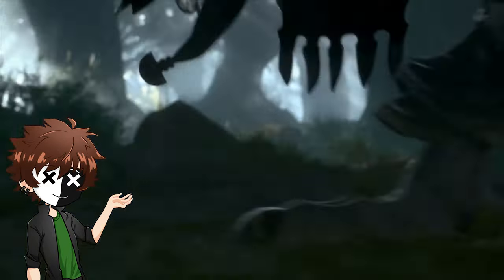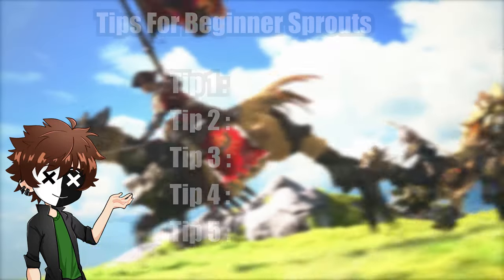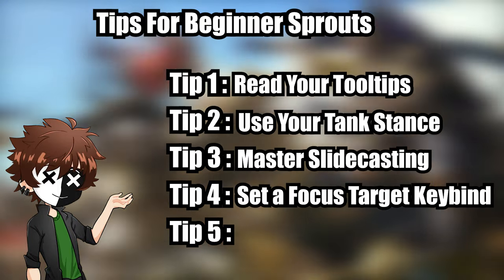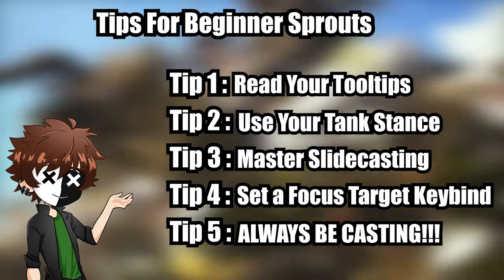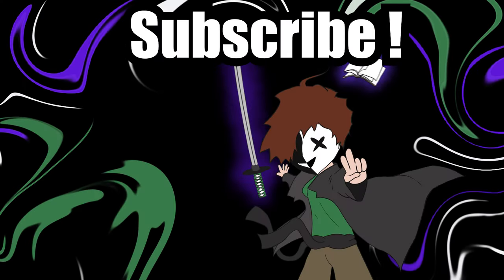These five essential tips will help players get on their feet when starting out or returning, and give you a starting idea of what it's like to play other roles if you want to try them. Remember to: read your tooltip, use your tank stance, master slide casting, set a focus target keybind, and always be casting. If you like this video and want more content like this, why not subscribe to the channel? If you're a new player coming across this video, welcome — leave a comment below about what got you into the game.